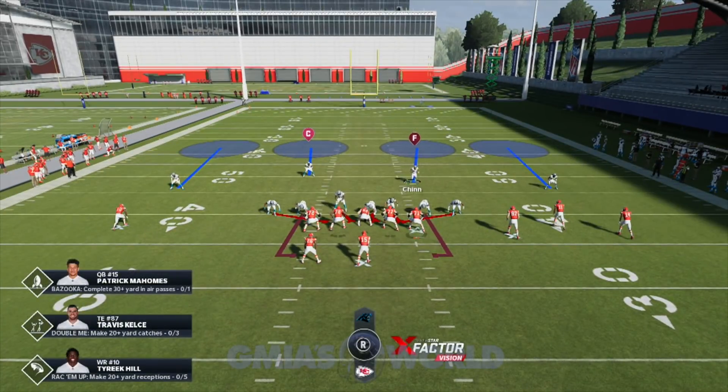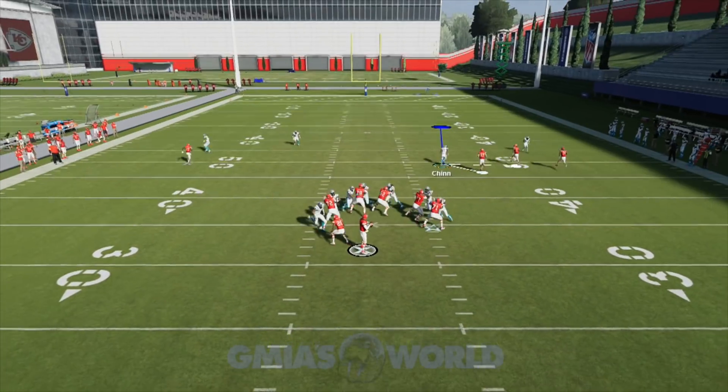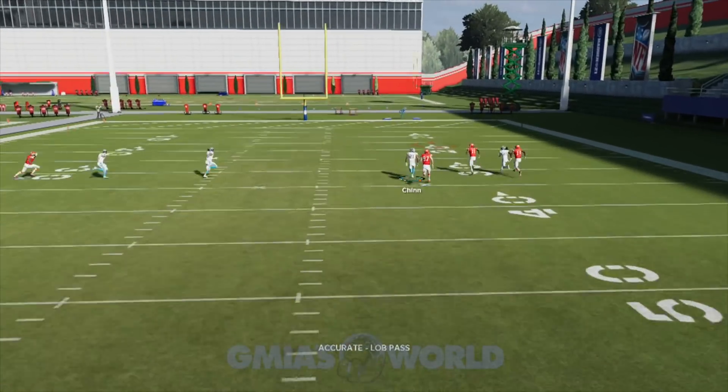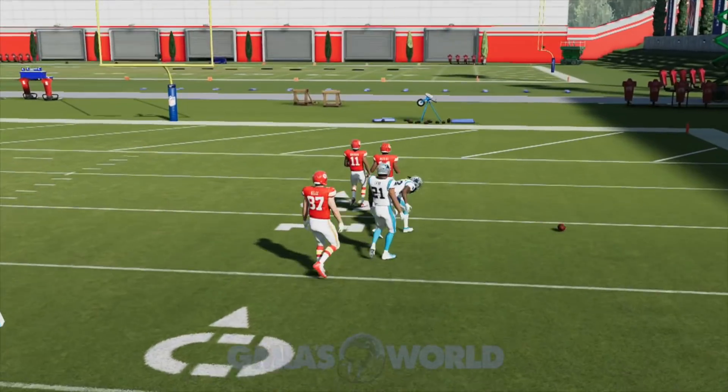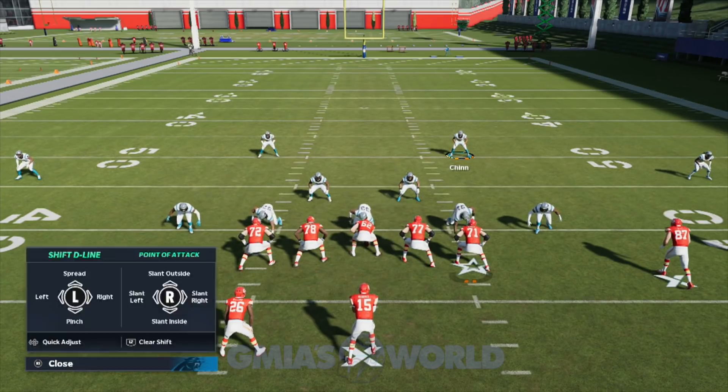Now we're going to do the same thing, but I don't want contain. So I'm actually going to re-blitz everybody so that everybody is blitzing the same way. Because of that contain — even though it's supposed to keep them in the pocket — it's still kind of weird. I had a lot of opponents that I played early just getting outside the pocket even with all that stuff. Now you see how fast he throws it and it looks like a guy's out in front, but nobody obviously gets it.